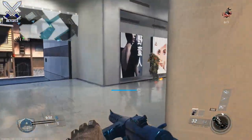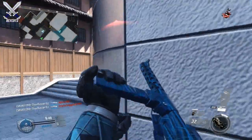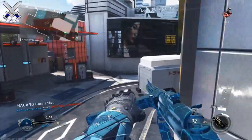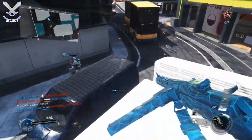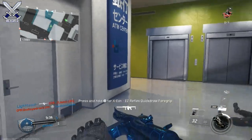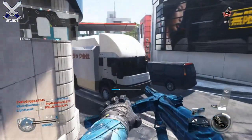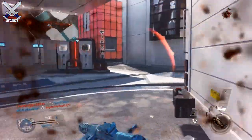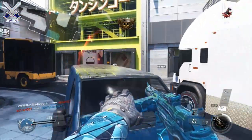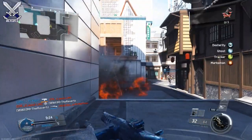Next up we have the Trencher. It's an SMG and as you can see it does look like one of those old-school submachine guns we might have seen in the past. I feel the Trencher is actually better than the Augur because it's an SMG — it's very mobile, has a pretty fast reload time, and has very little recoil for a submachine gun. It also has a faster fire rate, and you're gonna notice the recoil is very manageable.